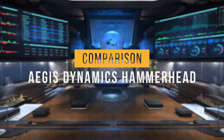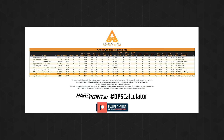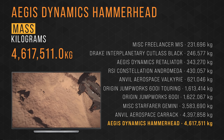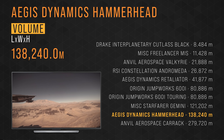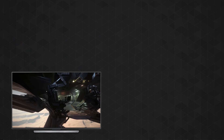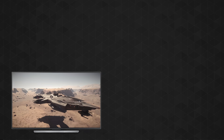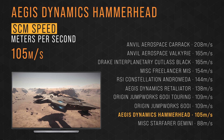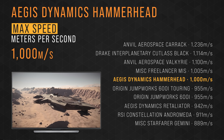Now that we know a little bit more about the Hammerhead, let's see how it compares to other ships you might be considering. The Hammerhead weighs in at over 4.6 million kilograms and comes in dead last. It fits in with a volume of 138,000 cubic meters, taking 9th place. It has a cargo capacity of 40 SCU, tying 5th place. It has a max crew size of 12, tying 1st place with the Carrack. It carries 11,000 quantum fuel units, tying 2nd place with the Starfarer Gemini. It has an SCM speed of 105 meters per second, coming in 9th place, and a max speed of 1,000 meters per second, taking 5th place.